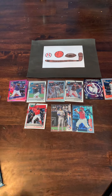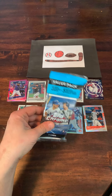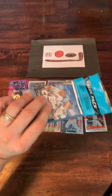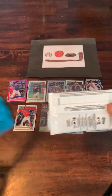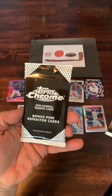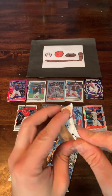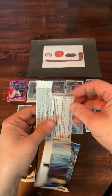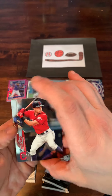Let's get on into this value pack. Cut that top off — make sure we don't rip anything. Inside the value pack are four smaller packs: three base packs and a bonus pink refractor pack, which we'll open last. Decent shot at autos and parallel cards. I love Topps Chrome — great product. I like it a little better than Bowman Chrome, but both are really nice products.